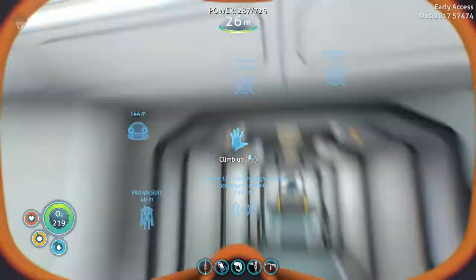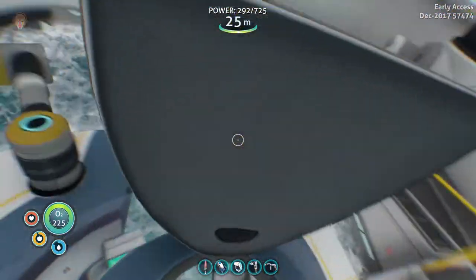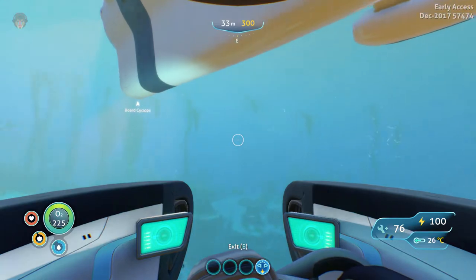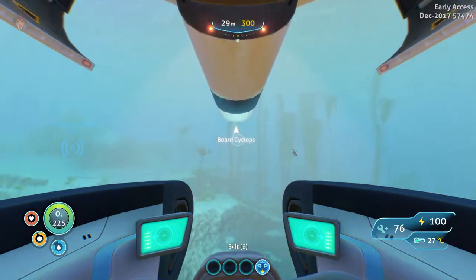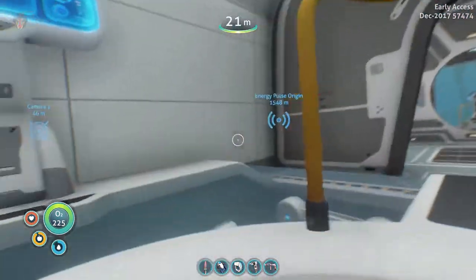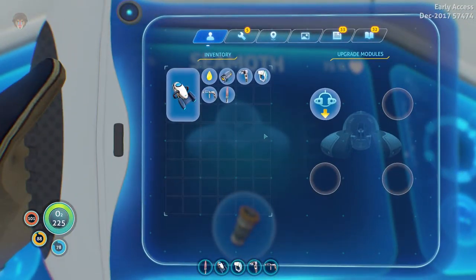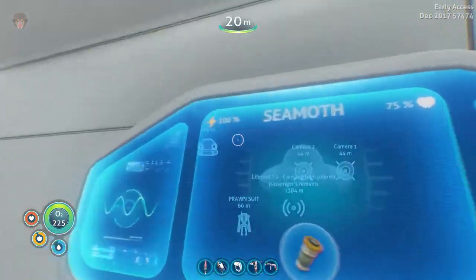Alright, let's climb up and go in here. The Sea Moth is a little bit damaged. Assistance online. There we go — so cool! The Sea Moth is now docked. You can add upgrades from here — okay, I get it! Anyway guys, I think that's going to be it for today.